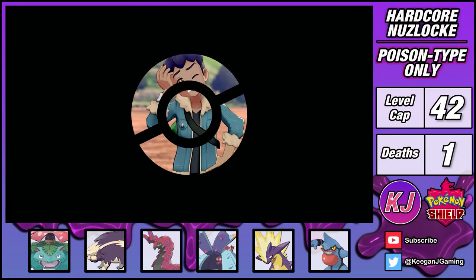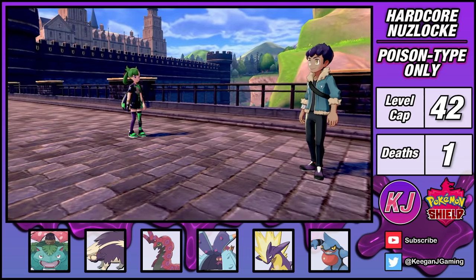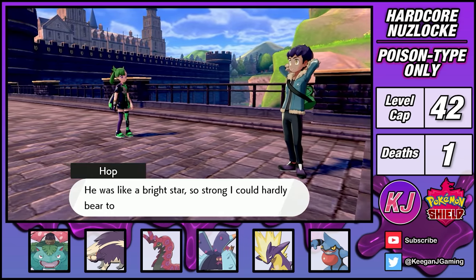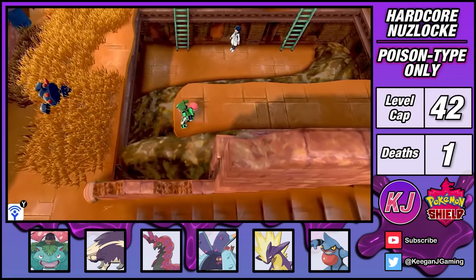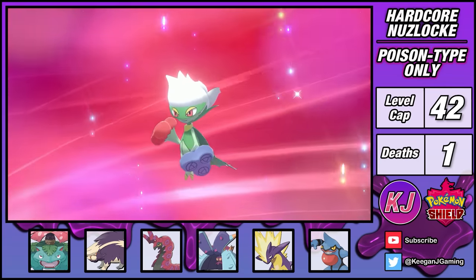I think that battle speaks to the strength and diversity of my poison team. Whether it's quick striking or stalling for a slow death, we've got you covered. The next two routes don't have much for me, but I am able to find a Shiny Stone, which I can use to evolve Roselia into a Roserade.